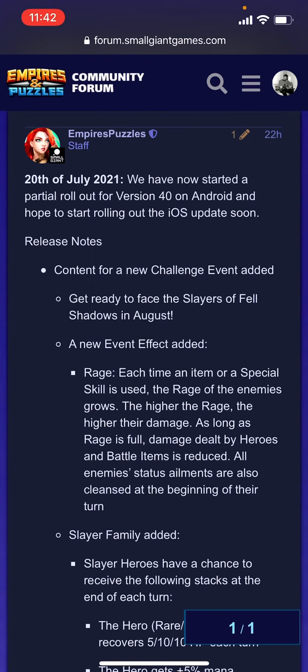They're adding a new mechanic to this event — a new effect they're calling Rage. Each time an item or special skill is used, the rage of the enemies grows. The higher the rage, the higher their damage. As long as rage is full, damage dealt by heroes and battle items is reduced, and all enemies' status ailments are also cleansed at the beginning of their turn.